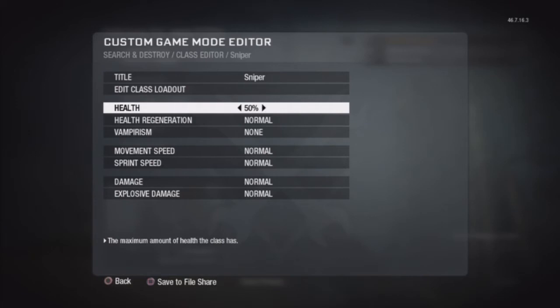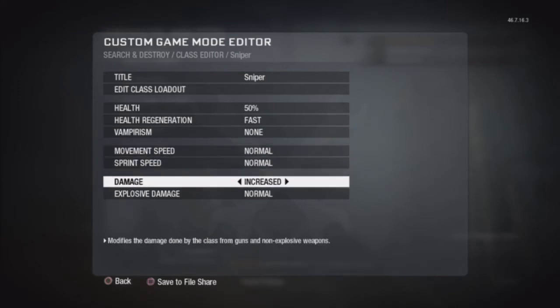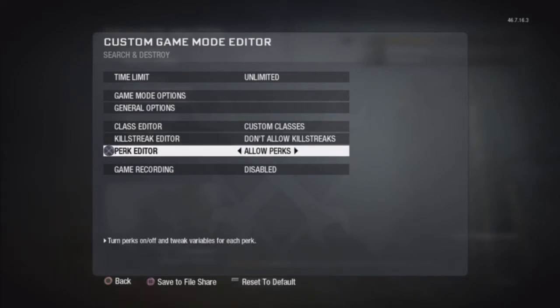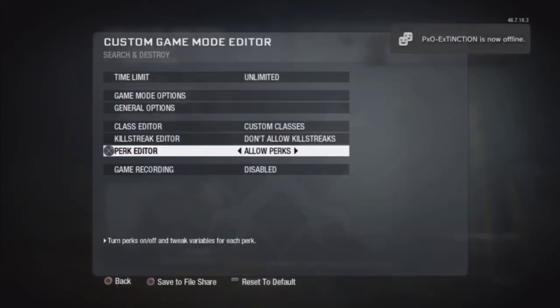Put Health on 50%, Health Regeneration put it on Fast. You can put Damage on Increased, Double, or Maximum — we'll go Maximum. Now go turn Killstreaks off. Go into Perks Editor, you're going to allow the perks, go into Steady Aim, and set it to 50% — this is what is going to make the crosshair smaller.